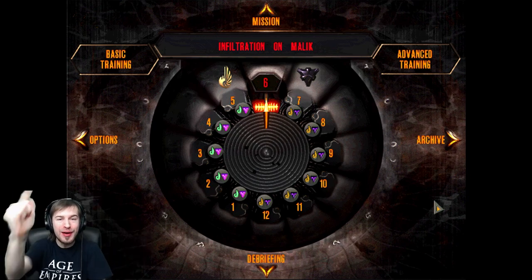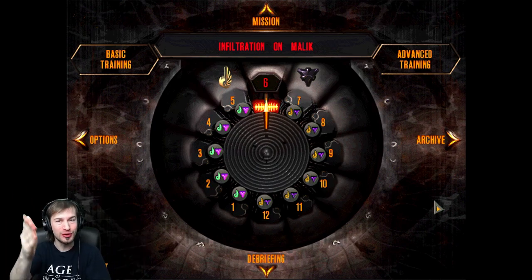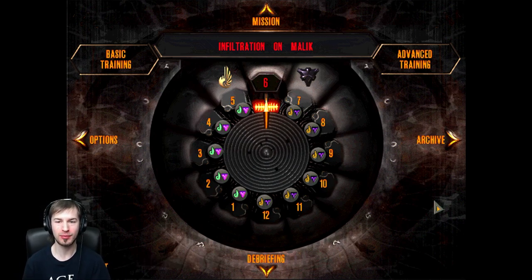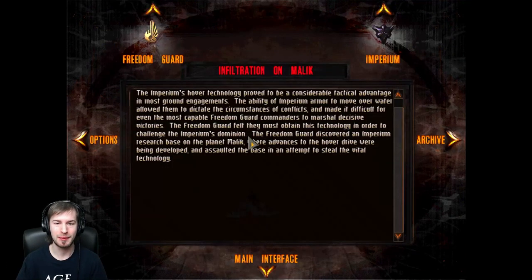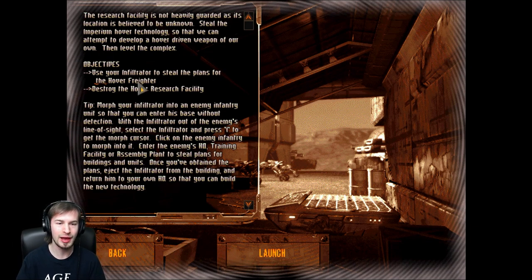Hey guys, CS here, welcome back to our let's play of Dark Reign: The Future of War. In this episode we are going to be playing Mission 6 - Infiltration on Malik. Basically what's happening is all about the Imperium's hover technology. The Freedom Guard are trying to steal the Imperium's hover technology by infiltrating this hover research facility - they must do this to challenge the Imperium's dominion. The mission objectives are: use the infiltrator to steal the plans for the hover freighter, and destroy the hover facility.